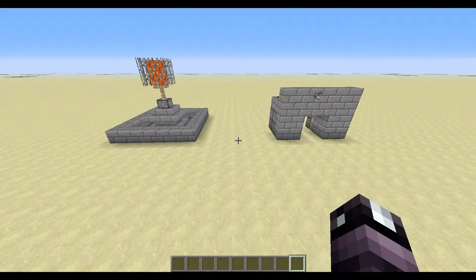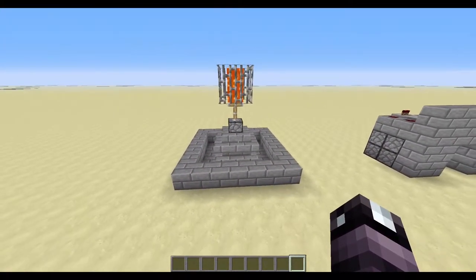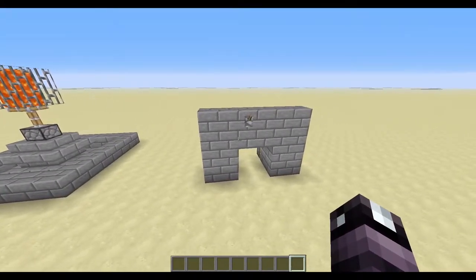The first two contraptions I'm going to show you: I don't have a name for this yet, but it's a decorative lava fountain that also acts as a source of light at night. And also a simple 2x2 jeb door.